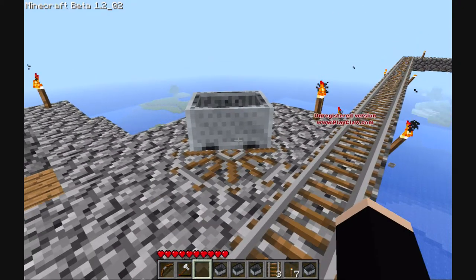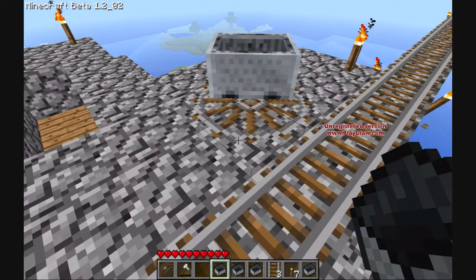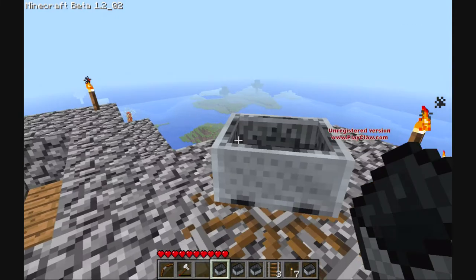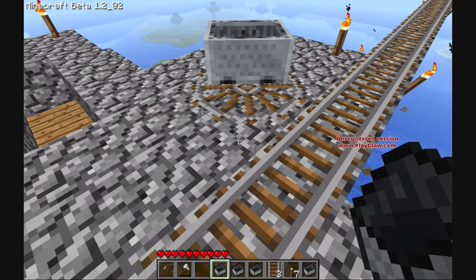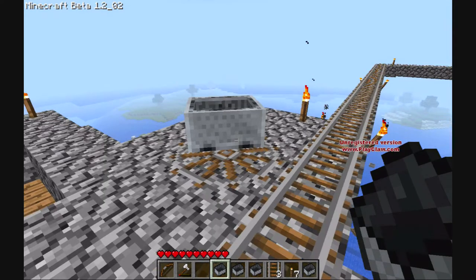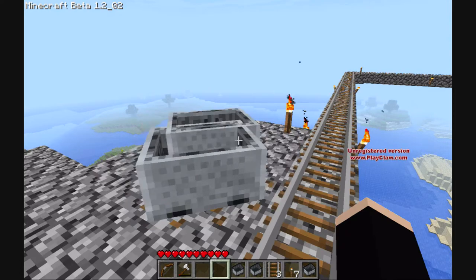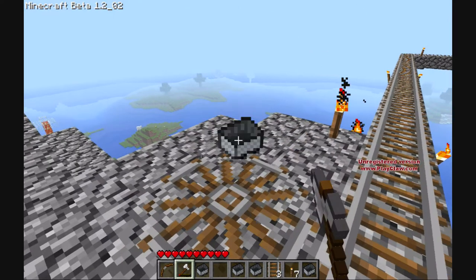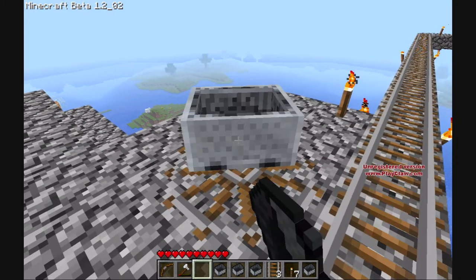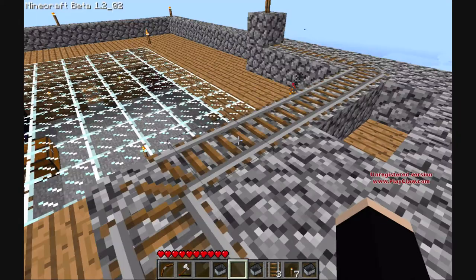So first off, you want to put one right there. Now, depending on where you place the second one — because only two are needed — it'll determine which way it's going to boost you. If you put it right here, absolutely nothing is going to happen. It's just going to do that and it won't boost anyone anywhere. But if you place it right here, it'll send you in that direction.